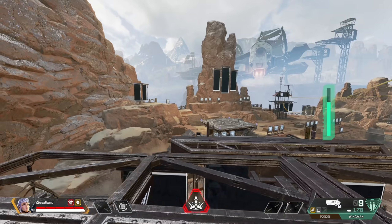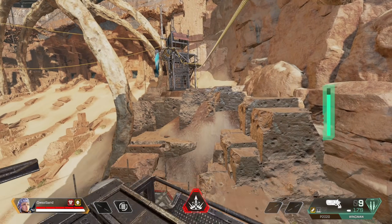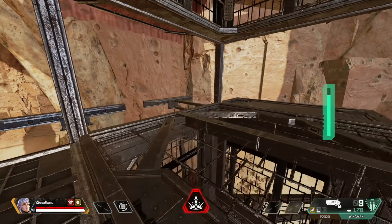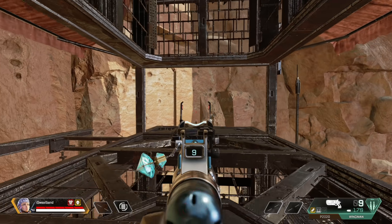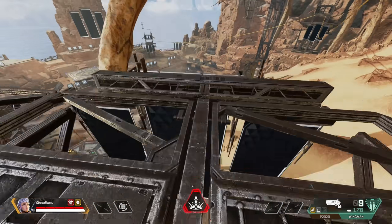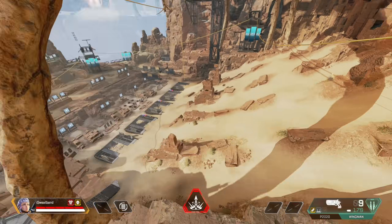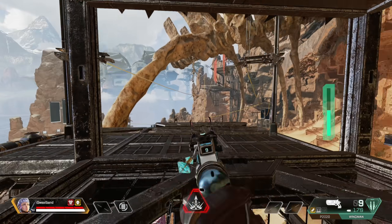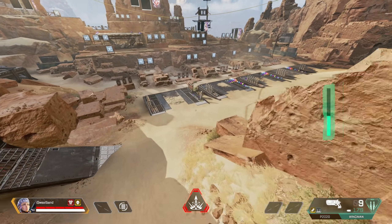One more reason I like playing Valkyrie is that you can bait enemies off high ground. Let's say you're in a 1v1 and you take some shots, then jump off the edge — they'll follow you over. Since you're playing Valk, just fly up on the side, catch them off guard, come behind them, take the shots, and get the easy kill.